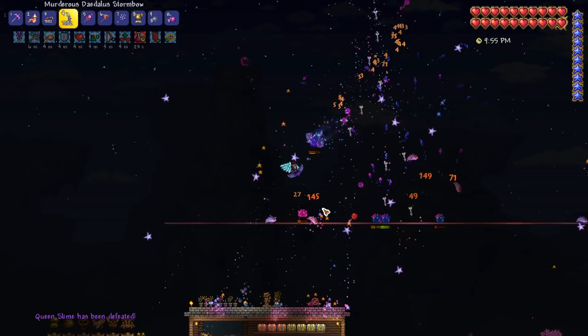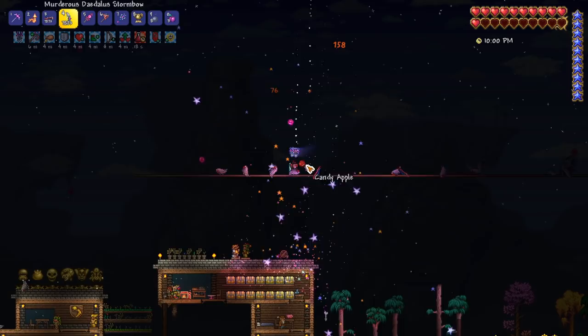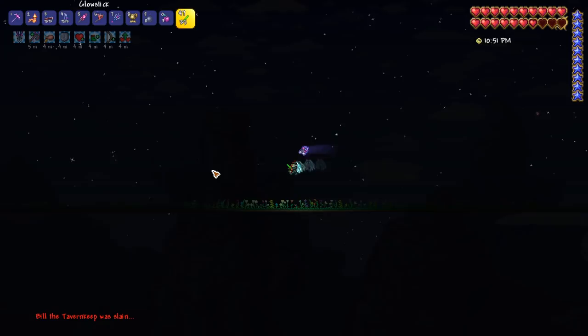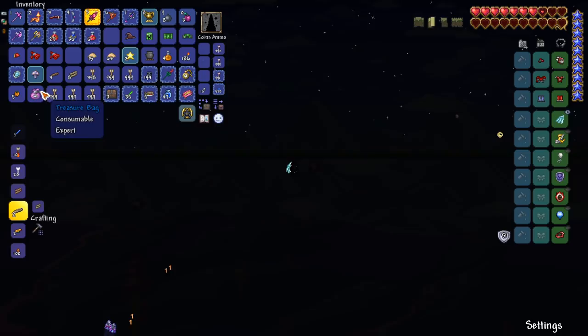Ay! Why does it make that sound? Because I'll never understand it, it doesn't make any sense. Alright, so what we need to do now is check about a little bit - I want to go to the left. Because I really want to see if we managed to grab any goodie bags. I don't think there is - I think we've been kind of screwed out of it.